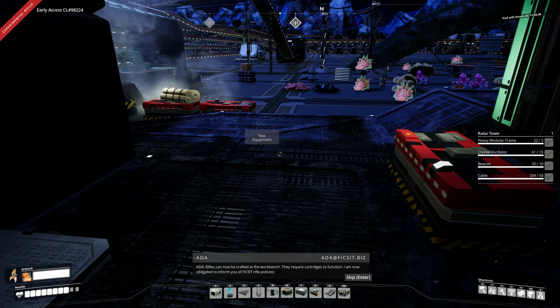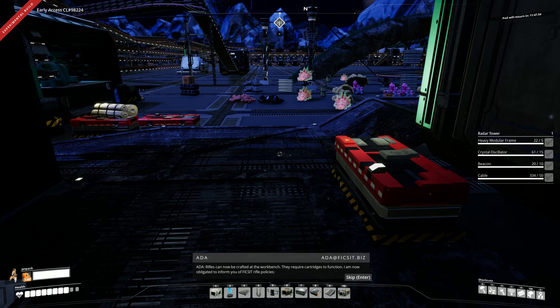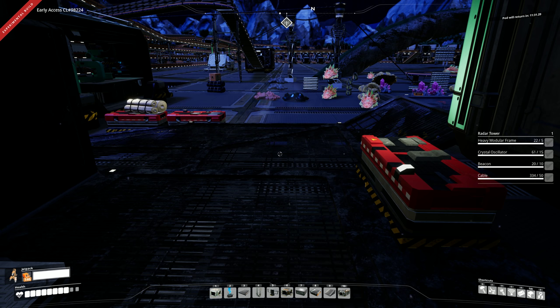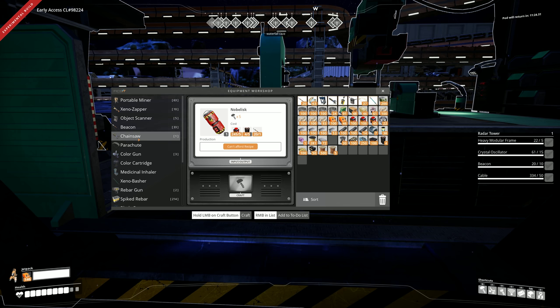The rifle! ADA says: 'Rifles can now be crafted at the workbench. They require cartridges to function. I am now obligated to inform you of fix-it rifle policies. Note: aim the barrel away from your body - it is the part with the hole in it. Note: assume all alien life is hostile. Note: R&D's Ballistics Lab has a recommended music playlist on fix-it servers.' Nice random knowledge there - so don't put the hole towards your head. That makes sense.